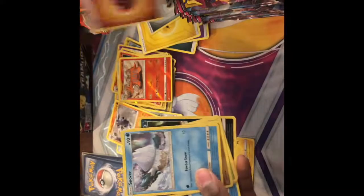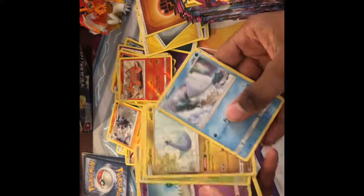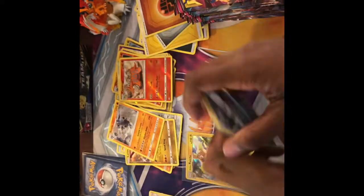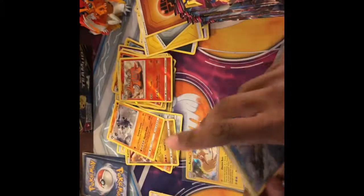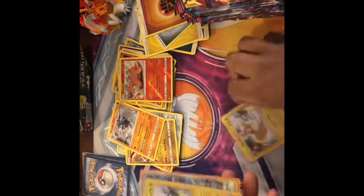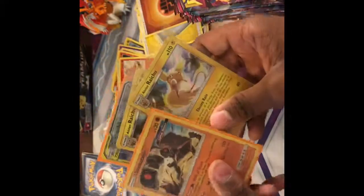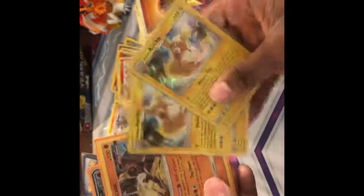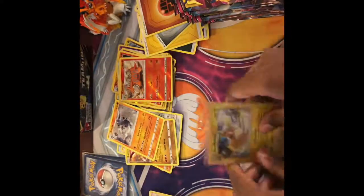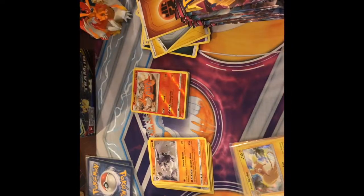Thank you guys for watching. The like goal is five likes for me to expand the channel to Magic, Yu-Gi-Oh, and other card games if anybody would like me to. Recap is super simple: two Alolan Raicus, one Stack Attacker, and one Mewtwo and Mew GX. Half of them are promos, the other half are holos — not that great. I do really appreciate the good tech cards, but anyways, guys, thanks for watching and I'll see you in the next one. Peace.